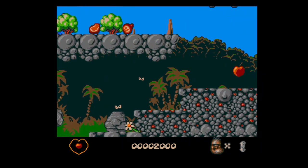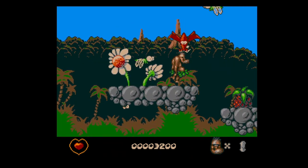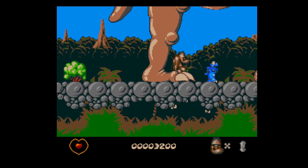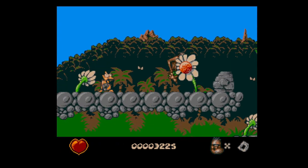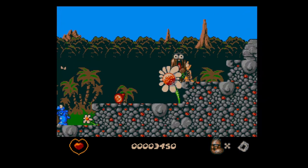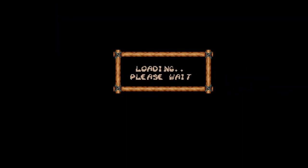I've got a BBC Micro Model B myself, but unfortunately it's faulty. I'm going to get Mutant Cat — a recommended company — to service it and see what's wrong with it. I think one of the ICs may have failed, maybe the Teletext chip or something worse. But that's nothing to do with this video! If anyone ever wants to sell an Acorn Archimedes cheaply, let me know — I've always wanted one. This is emulated of course, because I haven't got the actual system.